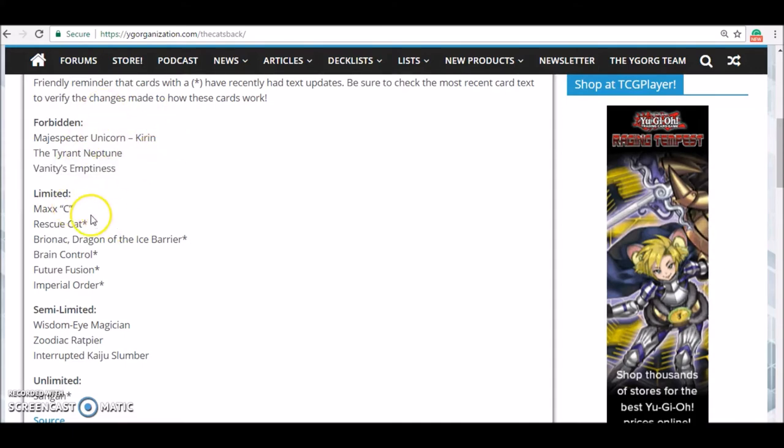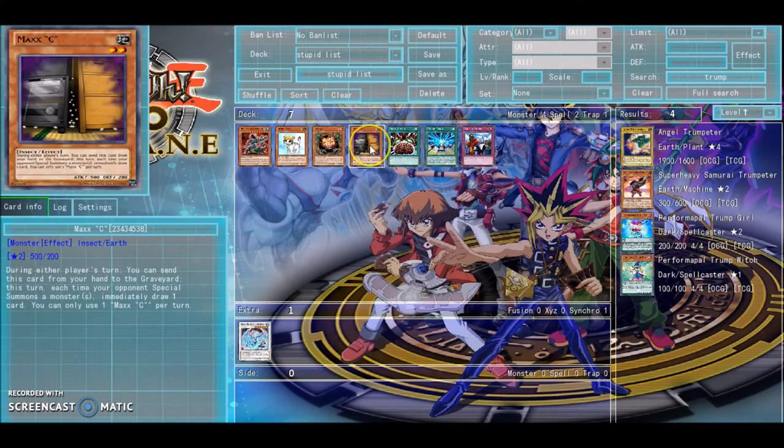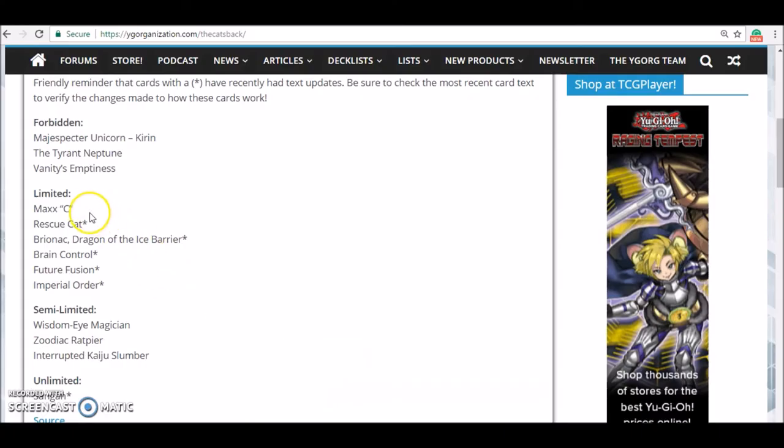So Maxi got hit to 1. It's pretty funny how Maxi gets hit but it's not really the problem. It does allow for a lot of draw power but it does balance the game out as well. I see why they kept it at 1 but it is a step in the wrong direction in my opinion.